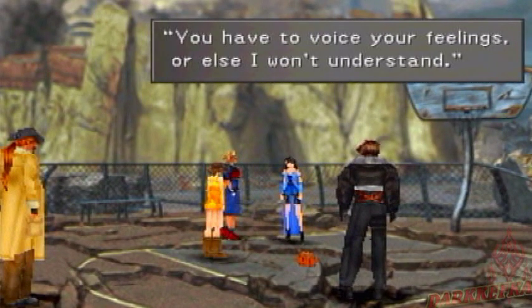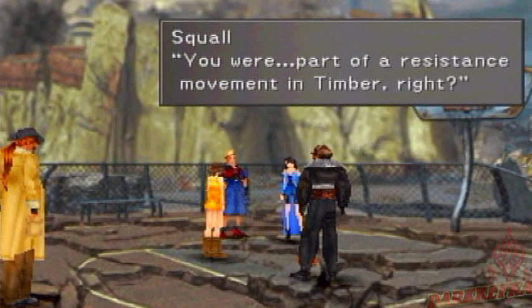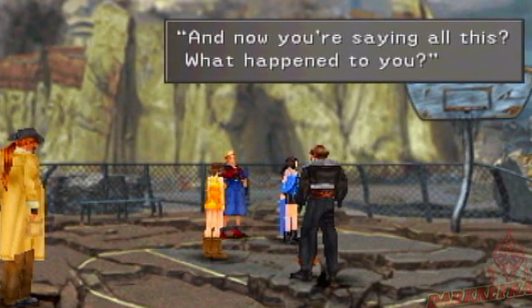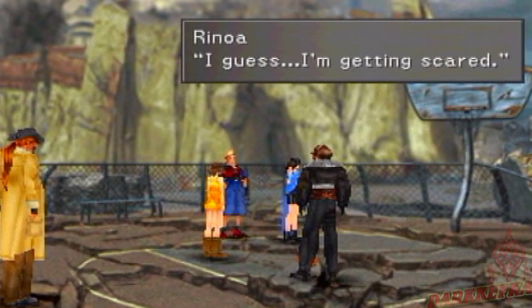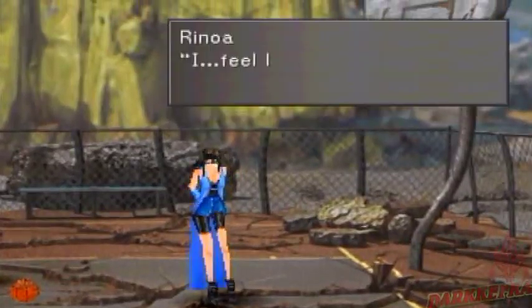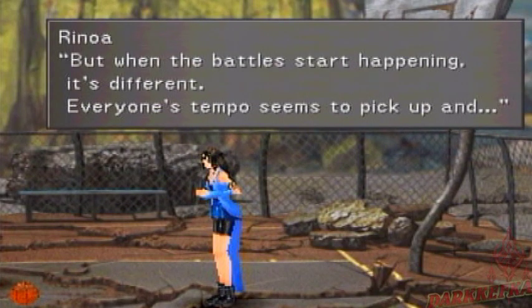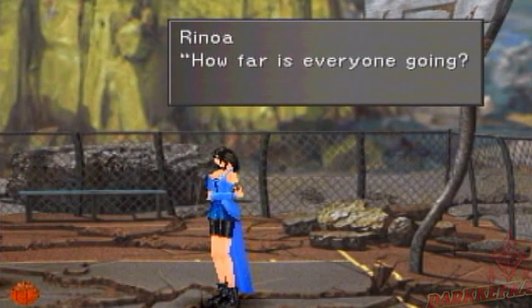Squall tells Rinoa she has to voice her feelings or else he won't understand. She knows there's something he's trying to say. Unlike others who just talk, Squall took his weapons and fought. And now he's saying all this - what happened? She says she's getting scared, getting cold feet. Sometimes when she's with Squall she feels like she's on the same wavelength, but when battle happens it's different - she gets left behind and tries to catch up but it's no use.